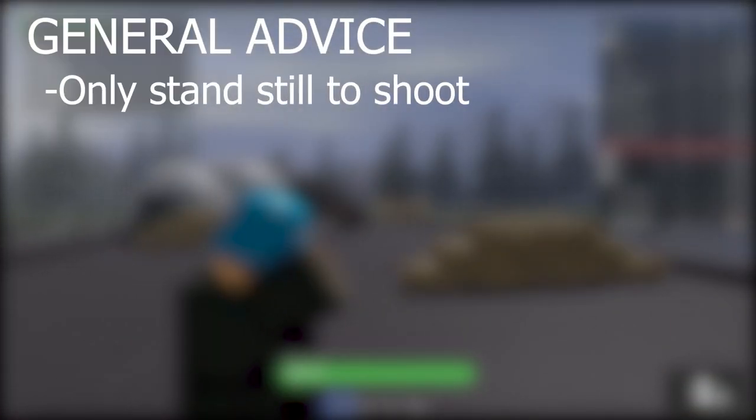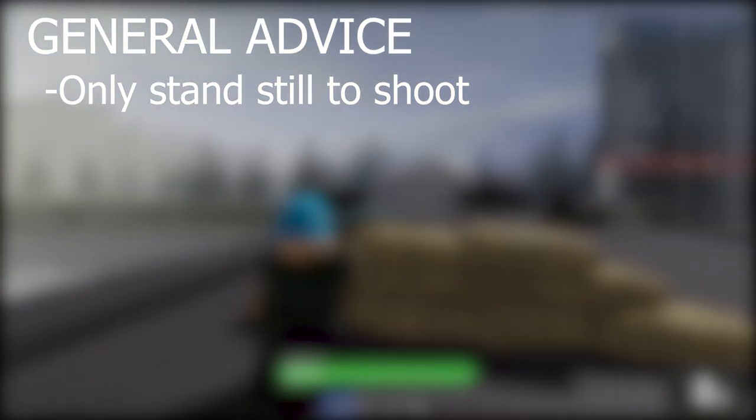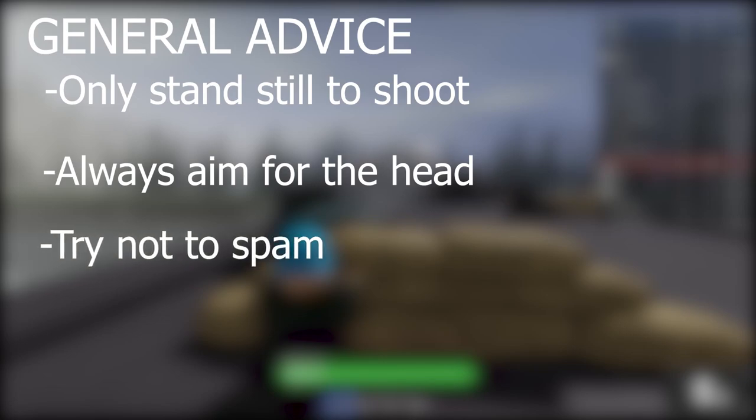Now for some general advice. The important thing to note about your rifle is that it only takes one shot to kill someone, so that means you only have to stand still for one shot — try to keep moving at all times. Always aim for the head, because if you miss you're still more than likely to hit them in the torso. Try not to spam, because even though we have infinite ammo, we don't have an infinite magazine, and those rounds might come in handy in a life or death situation.